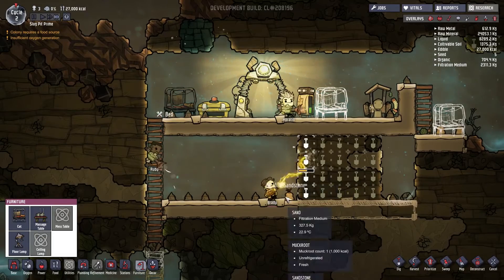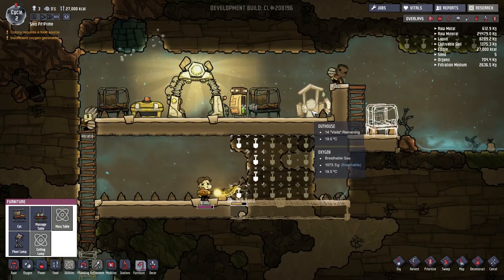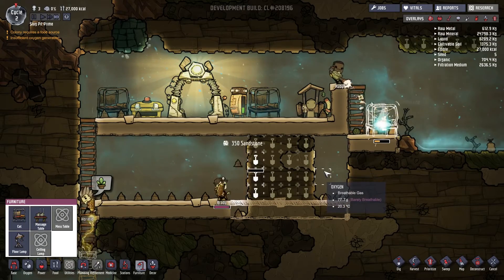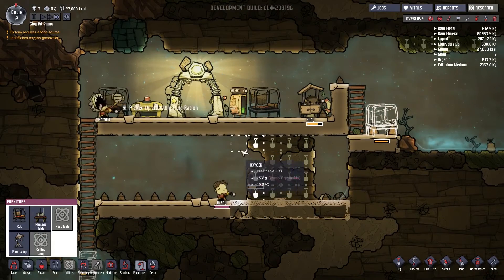Somebody's going to have to sleep next to the crapper, and one of you can sleep there too. I know you want decor — you're not going to get decor. The little cactus were like 'I'd like something purdy please.' Not happening. So we'll get oxygen generation put over here.